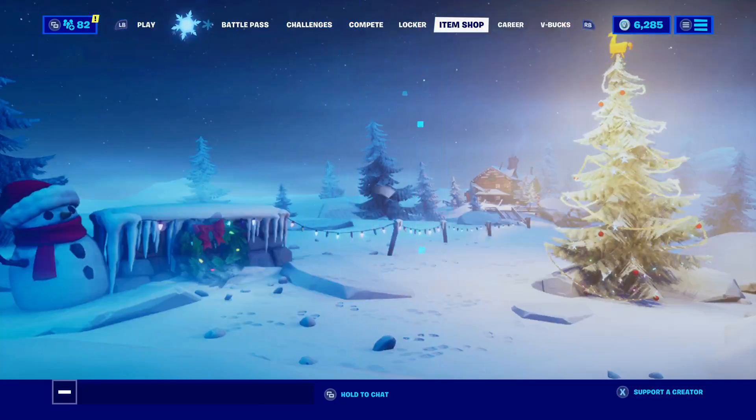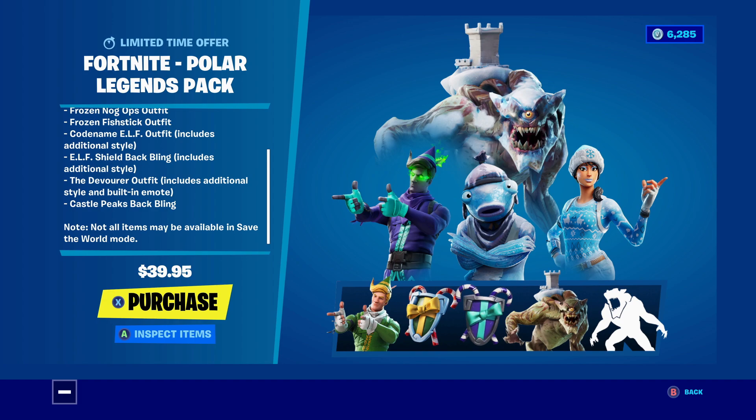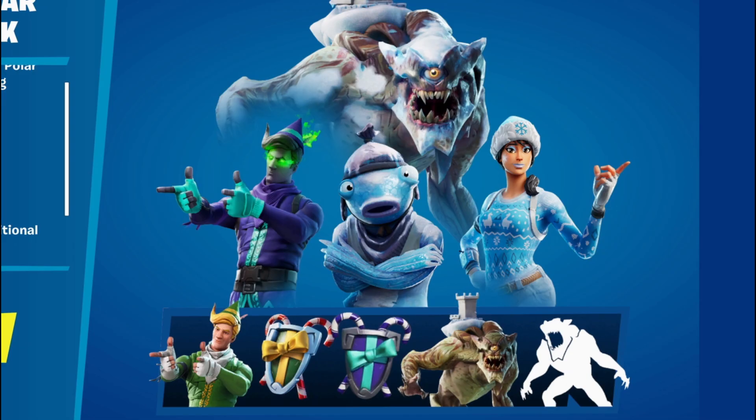If we go over to the item shop you'll be able to see that the polar legends pack is right there. It is the Fortnite polar legends pack - 'compete on the ice with the polar legends pack.' It includes the following: Frozen Nogops outfit, Frozen Fish Stick outfit, Codename Elf outfit with the Mithy style, the Elf Shield back bling with an additional style, the Devour outfit with additional style and built-in emote, and Castle Pig's back bling.